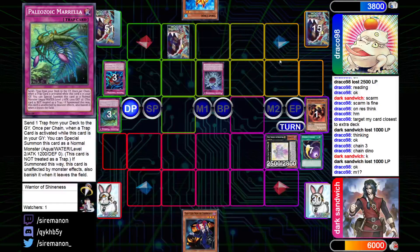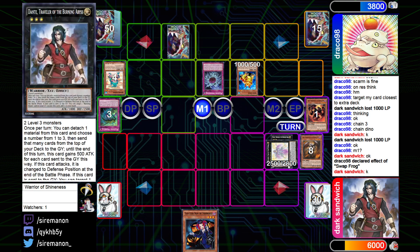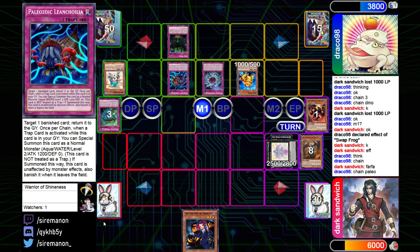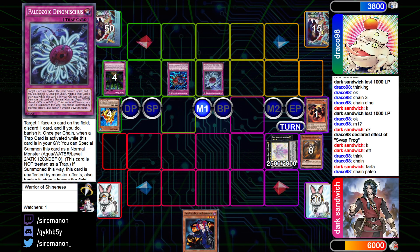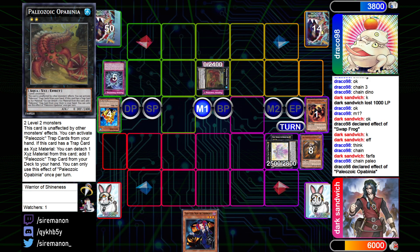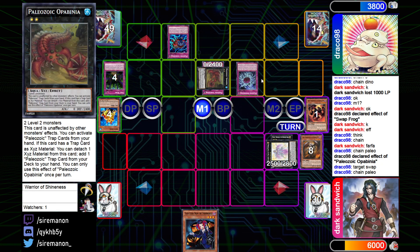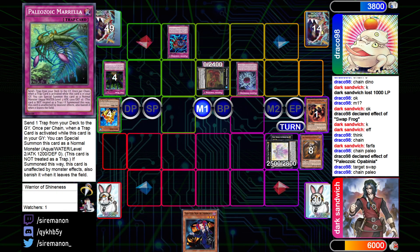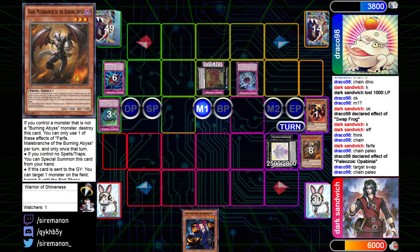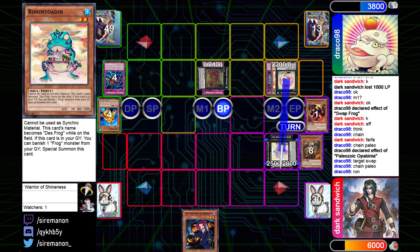Paleo top-decks Swap Frog — a great draw. It's Normal Summoned, and its effect sends a copy of Ronin Totem. Beatrice then activates, detaching Farfa, but they chain Lost Wind to negate Beatrice and also chain Leoncolia. Toad hits the board regardless. Farfa banishes Swap Frog, then they overlay into Obabinia. Obabinia's effect searches another Leoncolia. They activate it, putting a banished card back in grave — specifically the Swap Frog — and bring back Dinomischus. They banish Swap Frog for Ronin Totem and overlay for Toad.